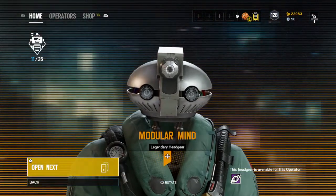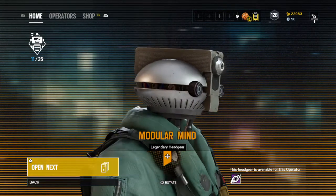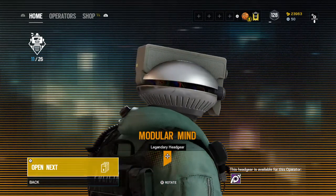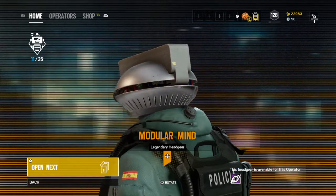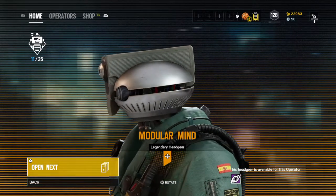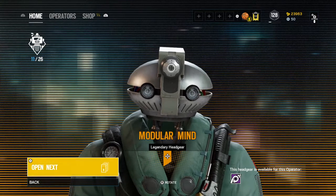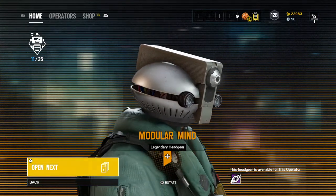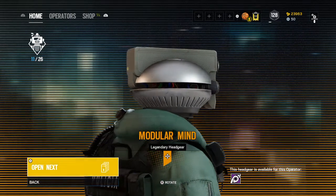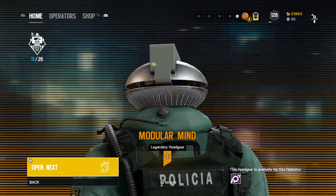Legendary — Jackal's headgear: Modular Mind. I didn't play Jackal a lot in the Mute gameplay, so I didn't really pay attention. Just going off of it now, I have no clue what to say about it honestly. We'll have to see what it looks like with the body gear — and it has like a sticker on the back too.